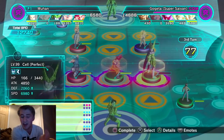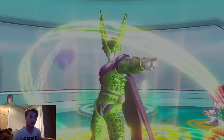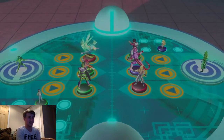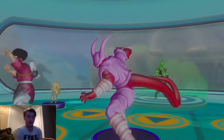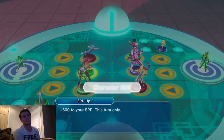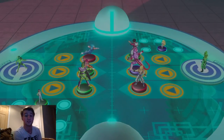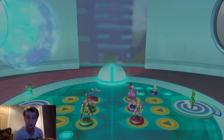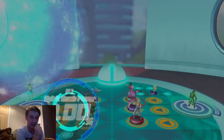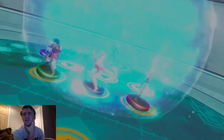I just want Super Saiyan 4 Gogeta in the game as a figure because he's my favorite fusion - probably one of my favorite characters ever introduced in Dragon Ball. He comes into Dragon Ball GT, looks at Omega Shenron, blinks, and basically smacks him away without touching him, then plays with him the entire time. His ultimate attack better be 100x Big Bang Kamehameha - do not give him Super Kamehameha because that would trigger me.